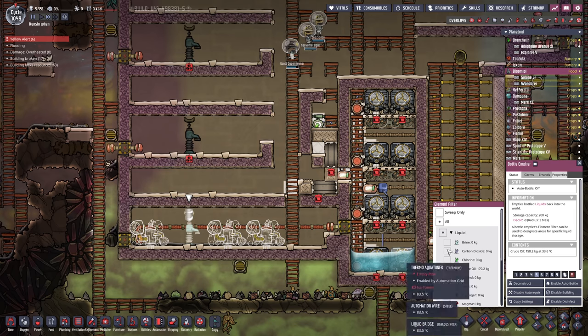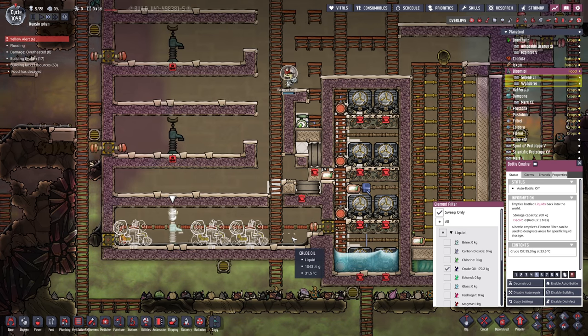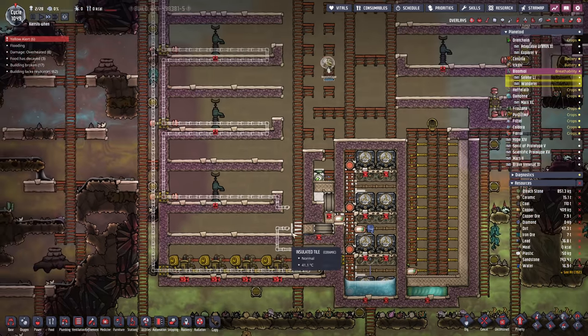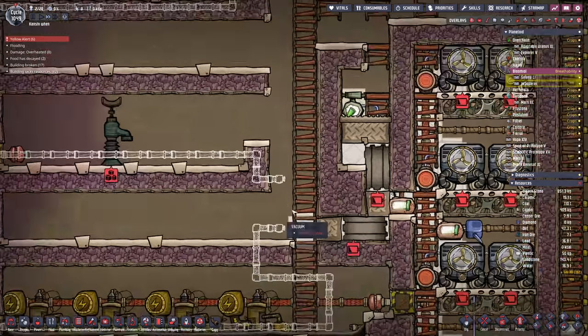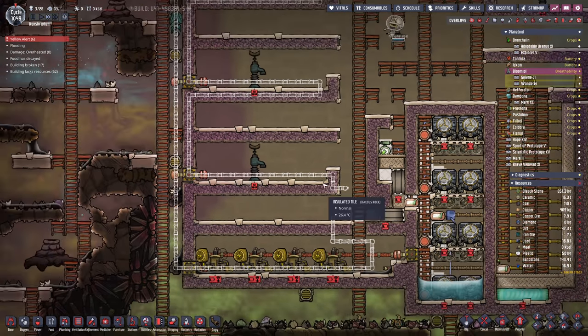That should be enough crude oil. Let's make that a sweep only. 200 kilos spread out all across there should give us a decent bit of cooling. To cool down this whole area, we're going to stick in an aqua tuner right there — this is going to be the cooling area for all the excess heat produced from here.